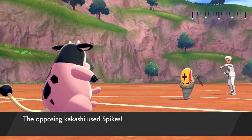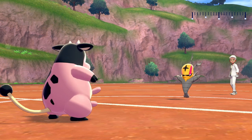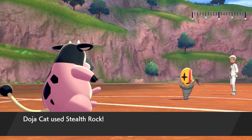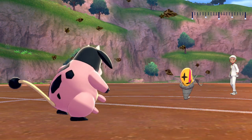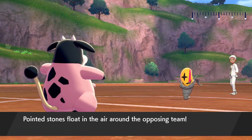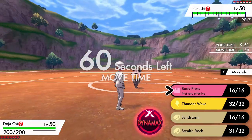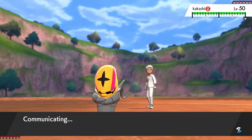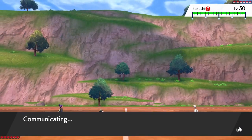Sandslash does a ton here if I can maneuver a few things. Set up Spikes turn one — I'm not the most worried about this Excadrill. I just want to give my Sandslash as many turns as it can get. So we're getting Rocks up. I hate turn-one Rocks, but it's kind of the position we're in when this plan is so structured.